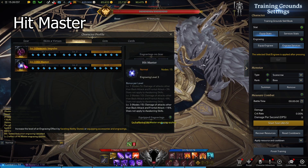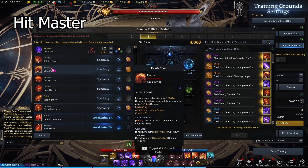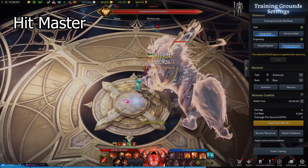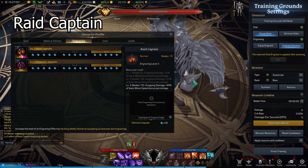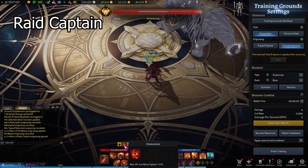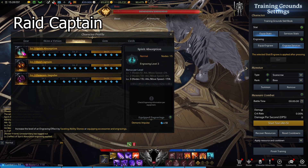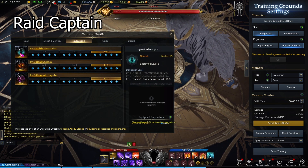Hit Master is a good budget engraving in my opinion. This increases the damage of non-directional skills, which is pretty much all of them except one in demon form. This is an engraving with no drawbacks so it's pretty safe to take. I will note that your W Deathclaw in demon form will not benefit from this engraving because it is a frontal attack — that doesn't mean you should just hit the boss in the side. That's not how this engraving works. Raid Captain is also a good engraving to take. This increases damage based on your move speed with no drawbacks. At maximum movement speed with Raid Captain level 3, your damage is increased by 18%. The max move speed is 140% — you already get 20% from transforming, which puts you at 120%. You can pair this with Spirit Absorption, but I think overall you're better off with other damage engravings. You can achieve more move speed by proccing Rune Rage, and some party members can also increase your movement speed.